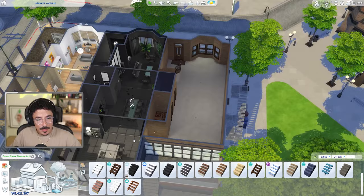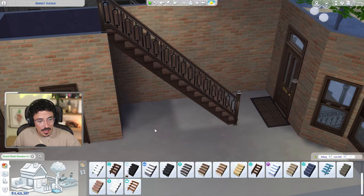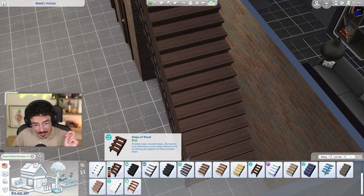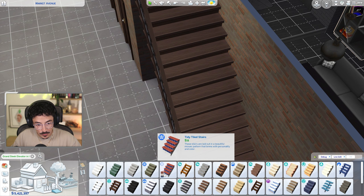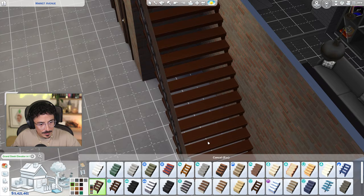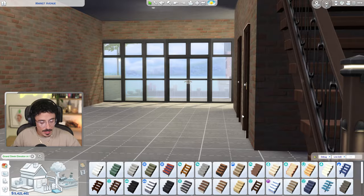I really want to change out the stairs — I love the way this is knocked out from underneath. I'm going to save my game because every time I've overlapped stairs my game crashes. I ended up using the staircase from Island Living instead — it's still quite warm but you can see right through them, and I think that just opens out the space even more.